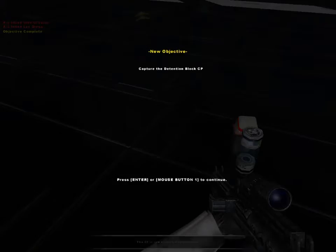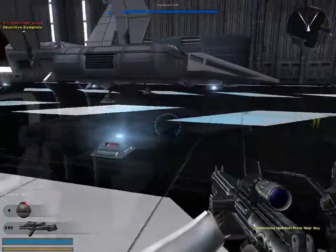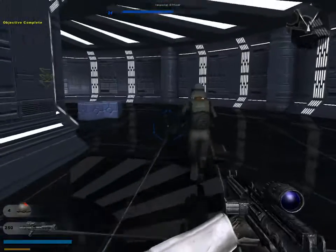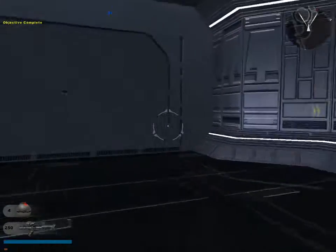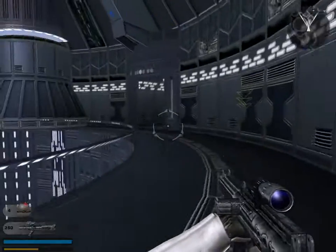Hangar 84G is secure. The riot originated in cell block 2180 — get up there and secure that cell block. They're trying to flank us. That was the worst I've ever done on that one — that was usually so easy, I didn't even die before. Okay, there's gonna be guys around that corner.